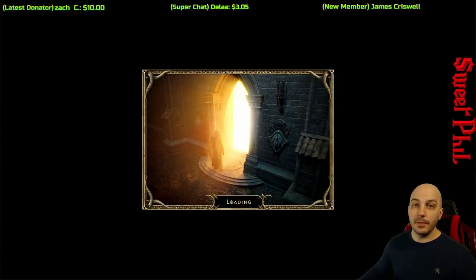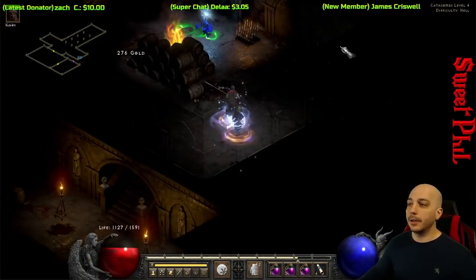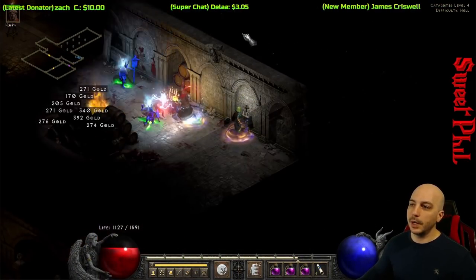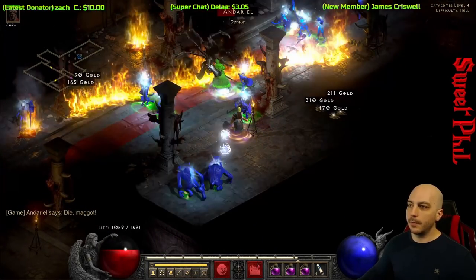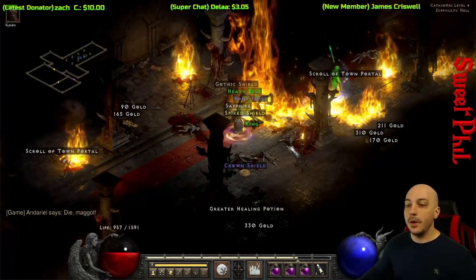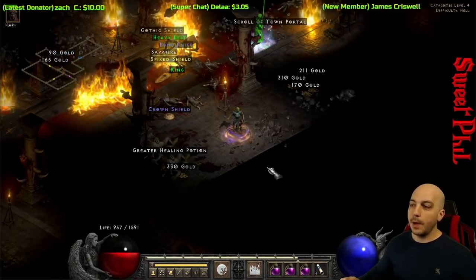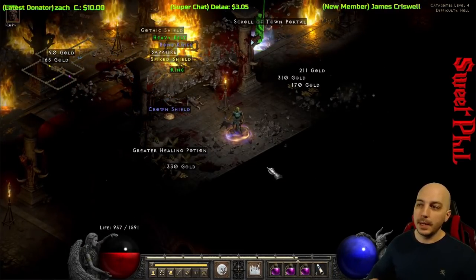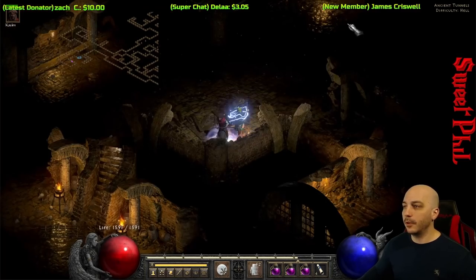Let's hit up Andariel. We're at Andariel and I'm going to use Firewall because she has a really, really large weakness to fire. And yes — it worked. Firewall is kind of known as an absolute Andariel wrecker, so down she goes, probably super quick. Ancient Tunnels is another super popular location, mainly for cold, so we'll go ahead and try out the cold build down here.